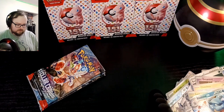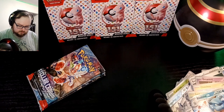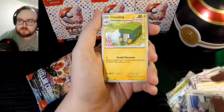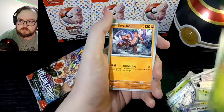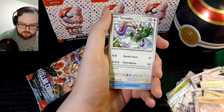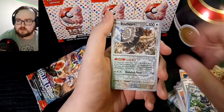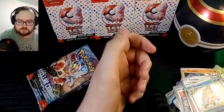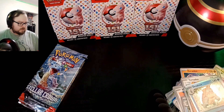Pack number seven. Grass energy, Flameout, Charjabug, Grubbin, cards are falling over, Tornadus, Rockadeer, reverse Buffalant, Iridescent reverse, and a regular holo Dreadnought. I've noticed that in Stellar Crown a lot of the reverse holos are worth more than the regular holos — not really sure why, but this just seems to be how it is.